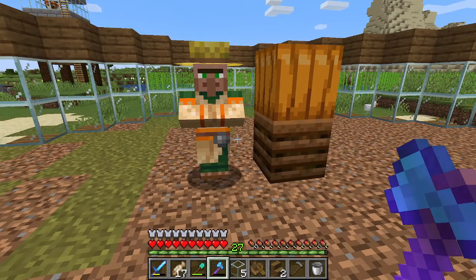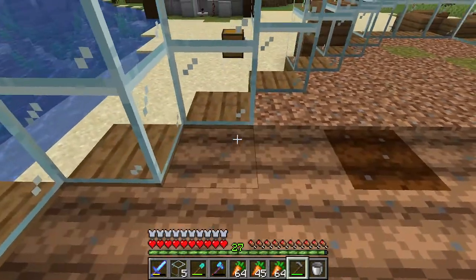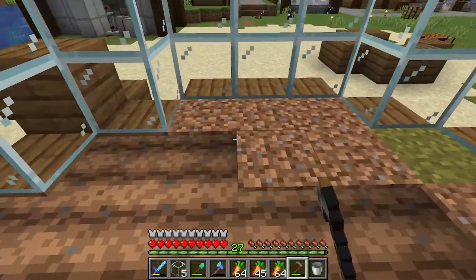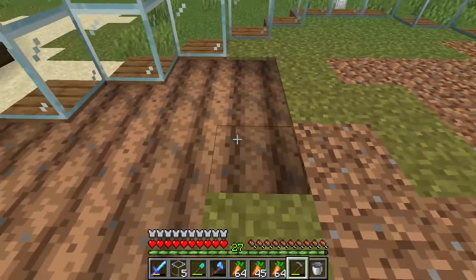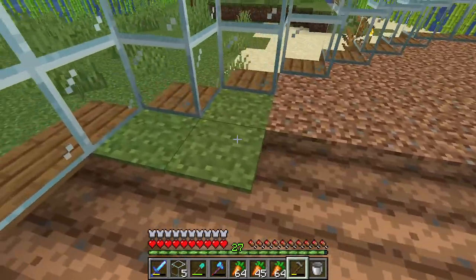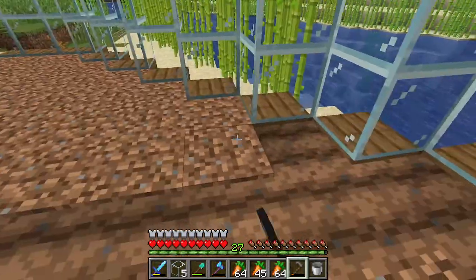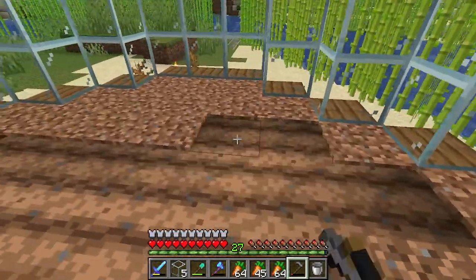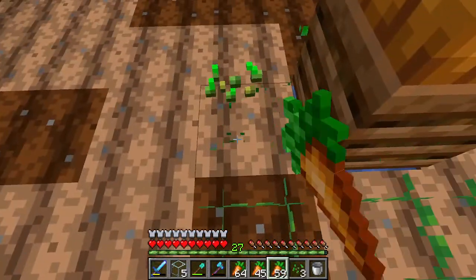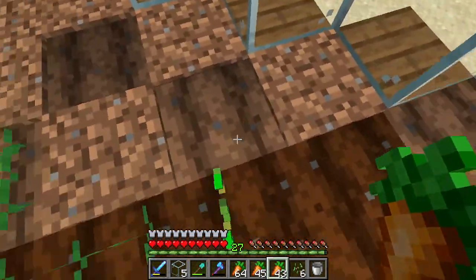The next step is tilling the farmland and planting the seeds. Till all the land, and as you can see, he's already planting seeds he had stored up — which means I need to dig up his seeds and replace them with carrots. Get all the farmland tilled and get as many crops down as possible to make it more efficient, because under each dirt block is a hopper. I'm multitasking — removing his regular seeds, collecting them so he can't replace them, and planting carrots so he's only farming and replanting carrots.